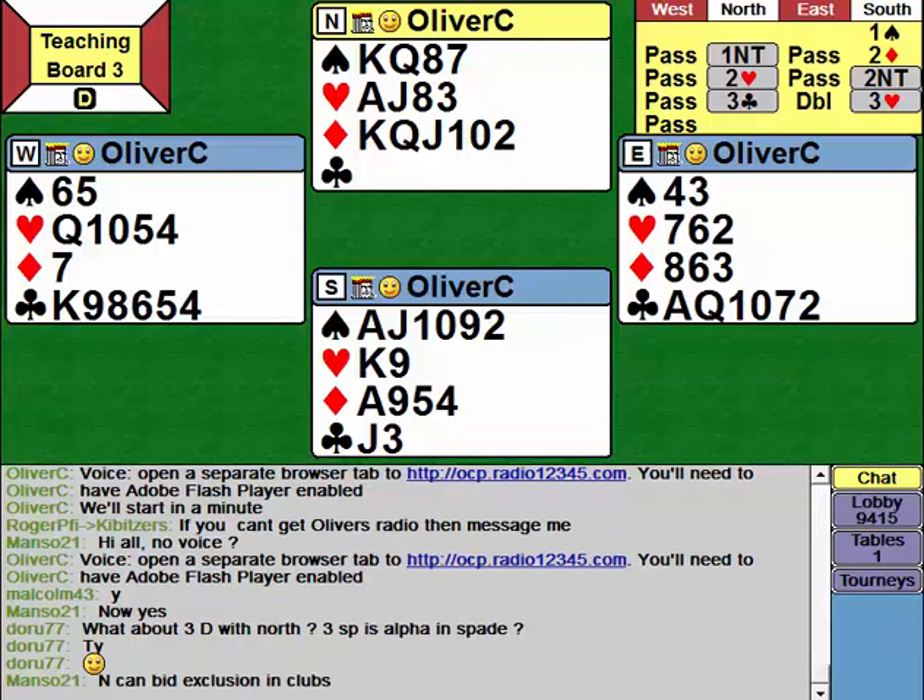Now it seems a bit illogical — they're actually going to ask in clubs, making an epsilon in clubs here. I would say that North is too strong to use an exclusion beta in clubs. You're better off going via one no trump and then gamma and so on. But at this point, we've established how many controls South has — they've got two aces and a king, and it can't be three kings and an ace, so it must be two aces and a king.